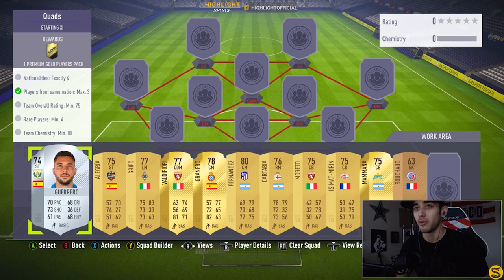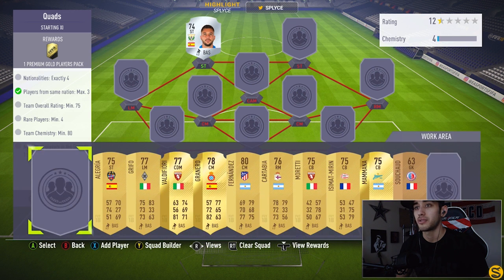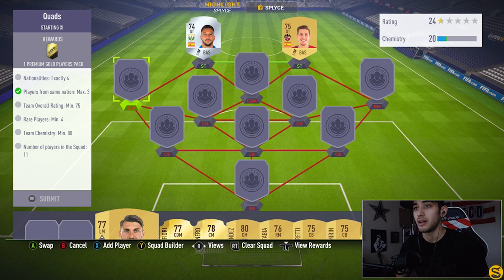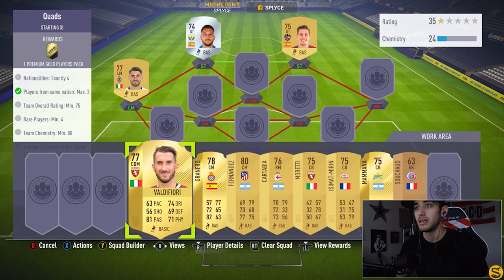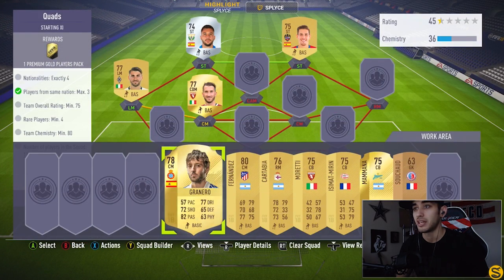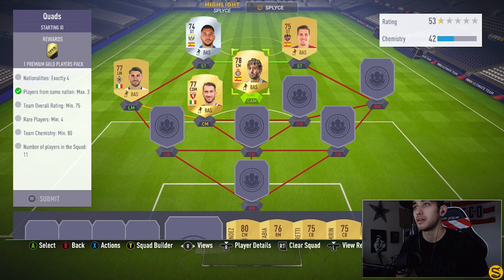Starting at striker, we're going to have Guerrero, the silver player from Spain. The other striker is going to be Alegria. The left mid is going to be Grifo, the Italian stallion. The center mid is going to be a CDM player known as Valdefori, and the center attacking mid is going to be a center mid player named Granero. I've had most of these players in my squad.